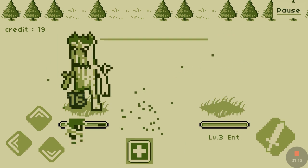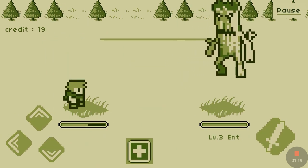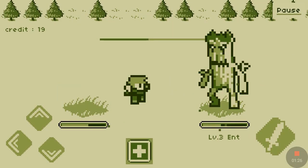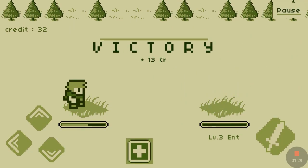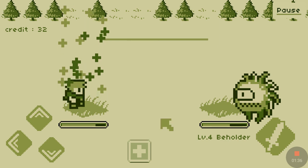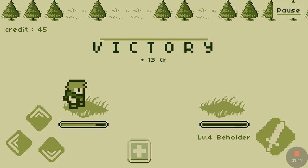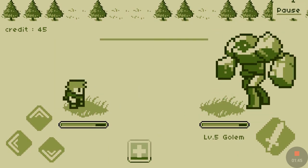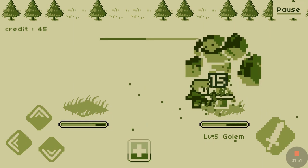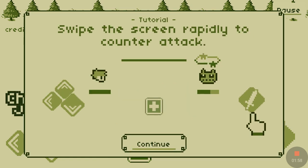What you do is time the dodge. With any other character though, I believe it doesn't show you that arrow, so you just have to watch and remember their pattern. Some enemies strike diagonally. A double arrow means dodge backwards. Up there there's a meter that fills up as you dodge.